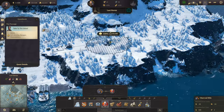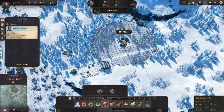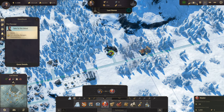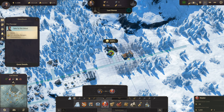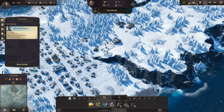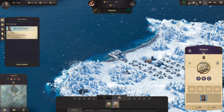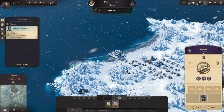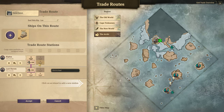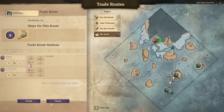Okay, so our zeppelin airship base is going to go right there. So I am actually just going to put that here. And then plop us down a heater right there. And then wait, because we don't have enough timber. Let's go up here and get some timber. We could also bring some timber in from down here.